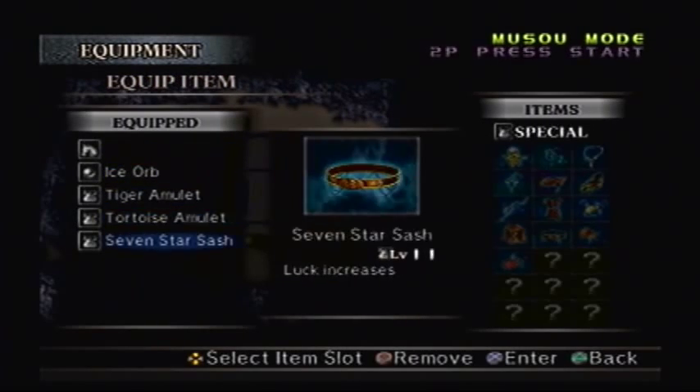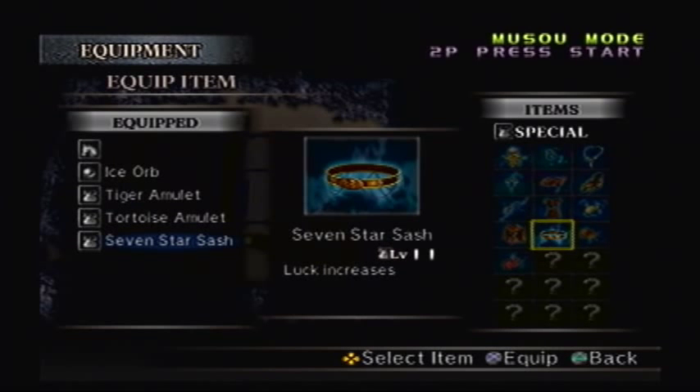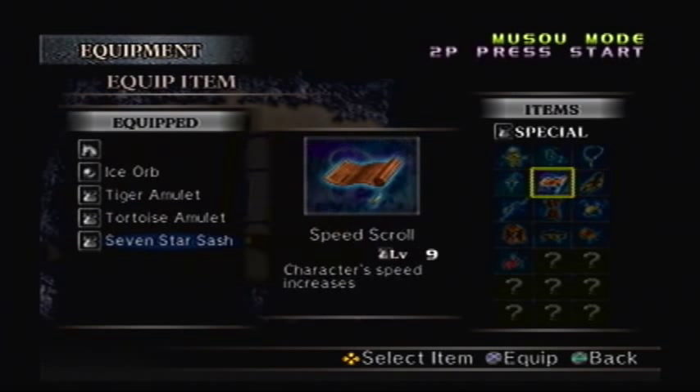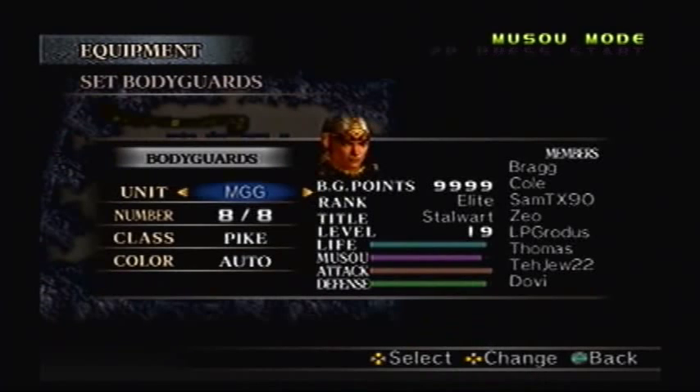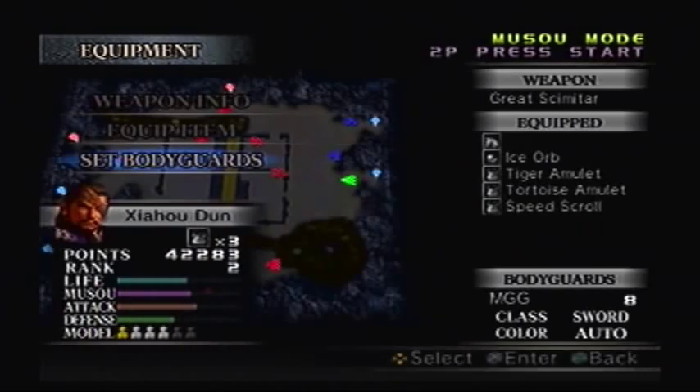I'm actually going to take off the 7-star stash and put on the speed scroll, just to increase my speed. You'll find out why soon enough. As for the Mudge Games crew, I'm going to take them off Pike - they can use a little bit more life - so let's put them on Sword.